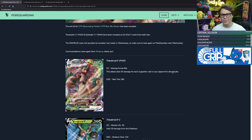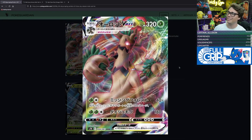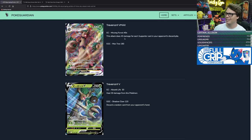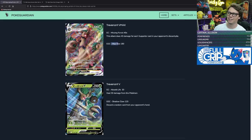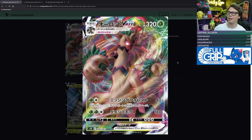Kicking off our review of Evolving Skies, we got Trevenant VMAX and Trevenant V. Trevenant has a history of being a disruptive Pokémon. Trevenant VMAX has 320 hit points and two attacks. Max Tree does 180 damage for two grass and a colorless, and Missing Forest does 40 damage for each supporter card in your opponent's discard pile.